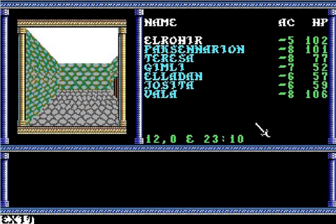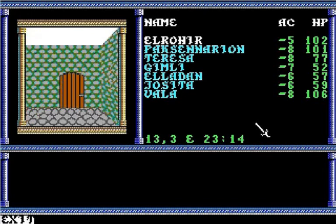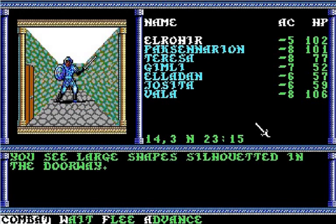She seems to be gone now. I guess we rescued her, so she was able to leave and go wherever she wanted to. There might be some enemies out in the hallway. You hear a noise to the north — you see large shapes silhouetted in the doorway. Let's go into combat.